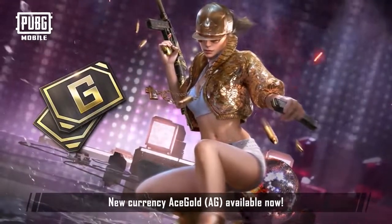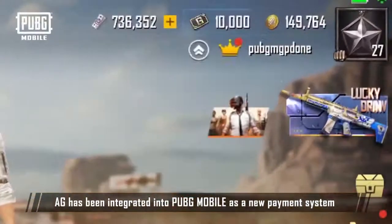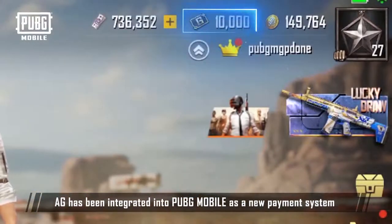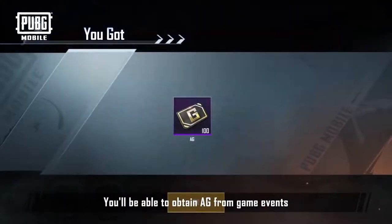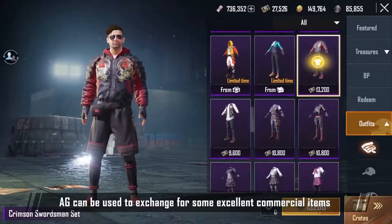A new currency called Ace Gold is now available. A.G. has been integrated into PUBG Mobile as a new payment system. You will be able to obtain A.G. from game events, and it can be exchanged for some excellent commercial items.